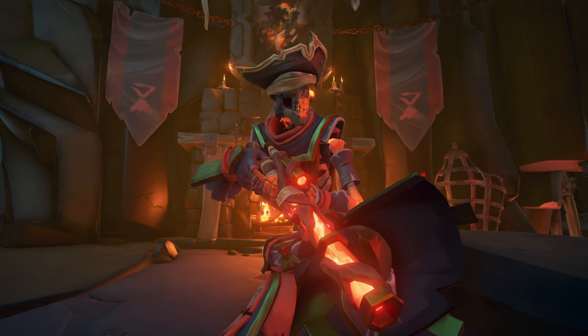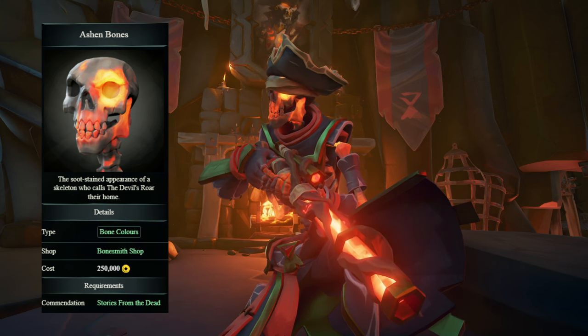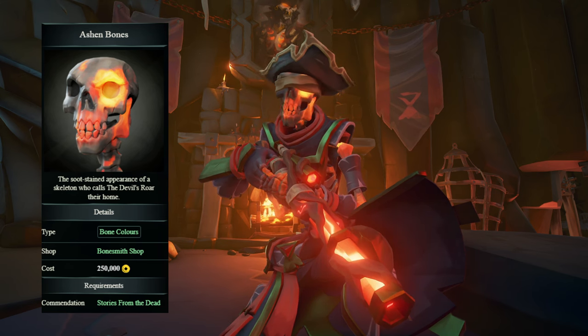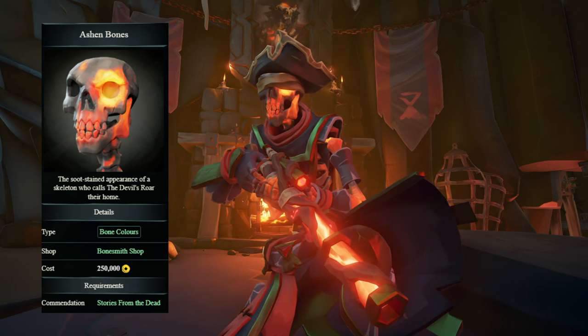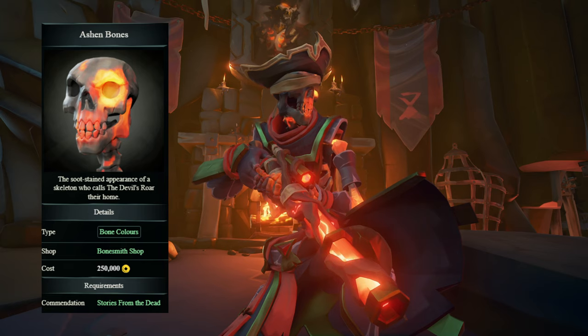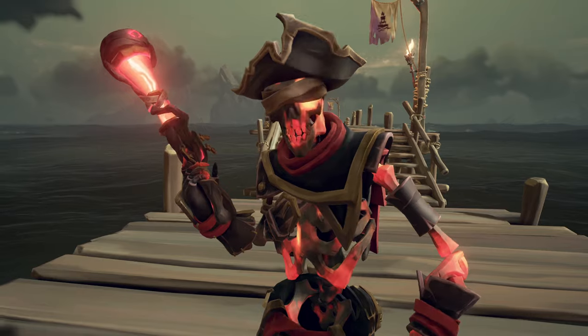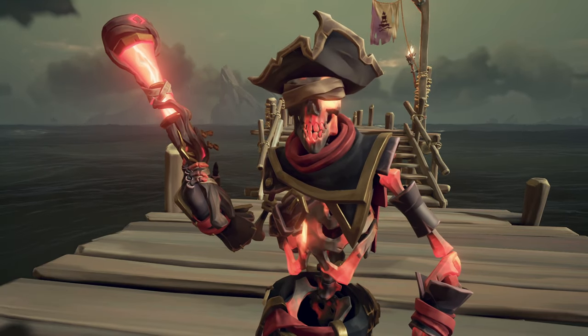The Bone Color I use is the Ashen Bones. To unlock the Ashen Bones, you need to complete the Commendation 'Stories from the Dead'. To do this, you need to complete the Heart of Fire Tall Tale while wearing the Skeleton Curse. Once completed, the Ashen Bones can be purchased for 250,000 gold from the Bonesmith.